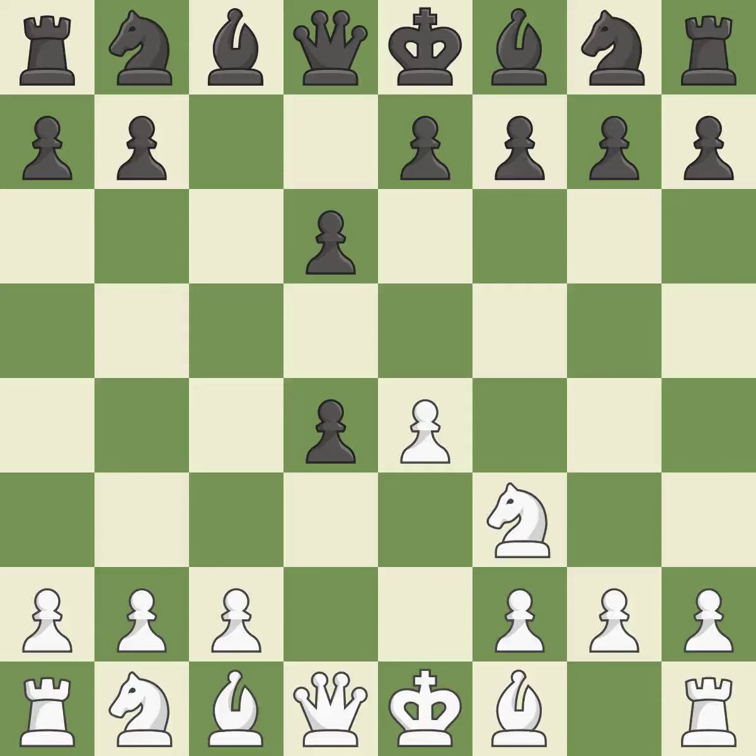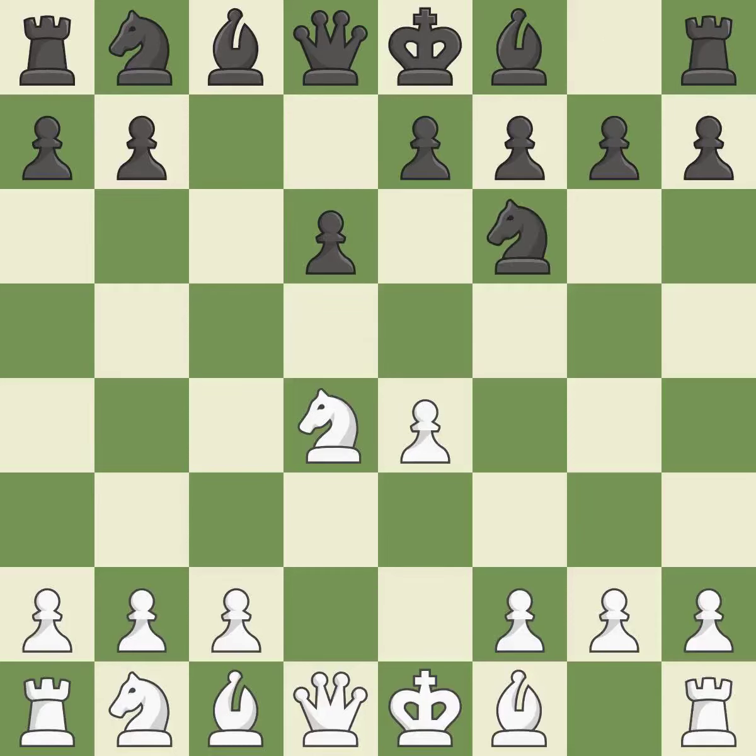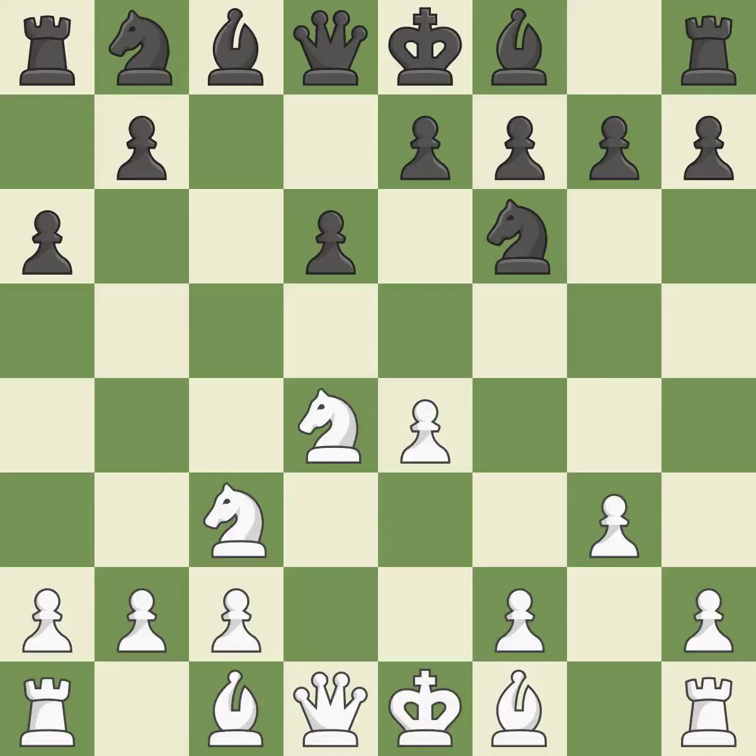Cxd4 provides black two key pawns while giving white only one. Nxd4 recaptures the pawn and activates the knight in return for having one central pawn versus black's two central pawns. Nf6 develops the knight toward the center and attacks the undefended e4 pawn. Nc3 defends the e4 pawn and starts to develop on the queenside. a6 prepares the queenside pawn advance b7-b5, and also prevents white from playing the bishop or knight to b5. In order to dominate the center from the long diagonal,